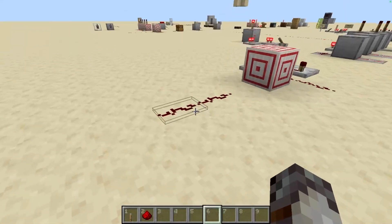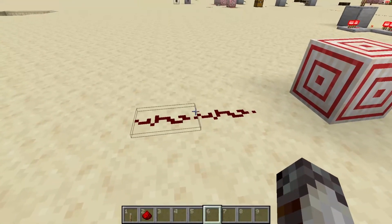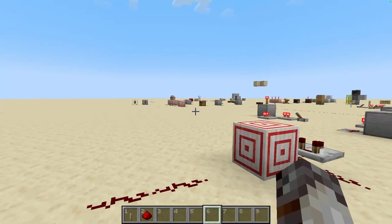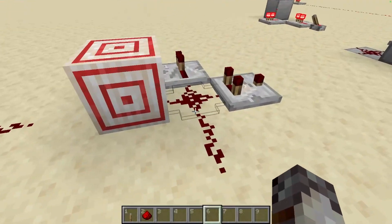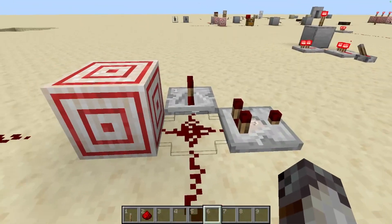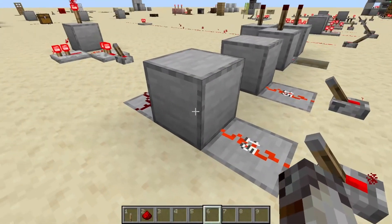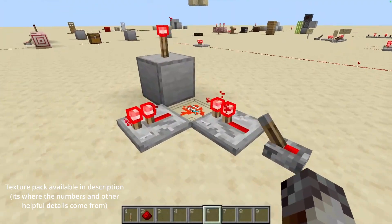Starting off with redstone dust. We've talked briefly about dust in previous installments, but to summarize: redstone dust is the fundamental basis for all redstone contraptions. It can power adjacent redstone components and configure itself to point towards blocks that attract it, such as target blocks or most components. When pointing towards a block, it will weakly power the block it's pointing to, and it won't power any block it's not pointing to.